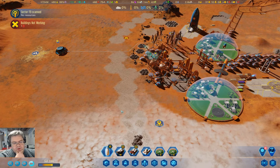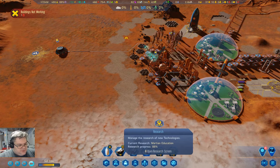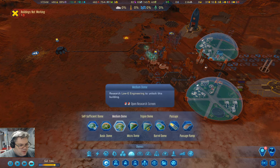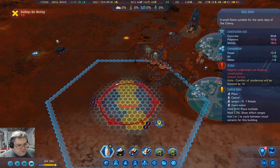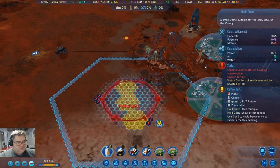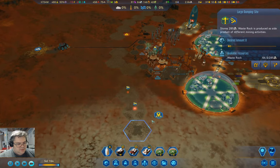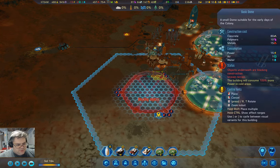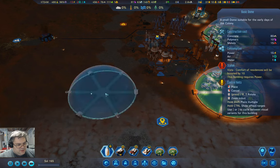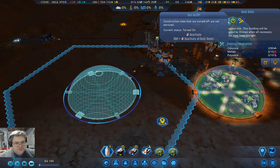I'm going to want another dome as well. We don't have medium domes yet, but we could stick a basic dome over here. If I take those out, I think just that will do. Basic dome — I want it to line up that way. Let's put it here. Let's pause that.